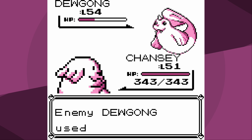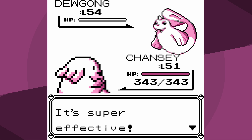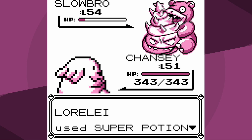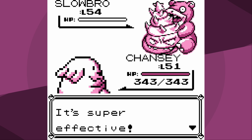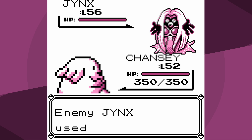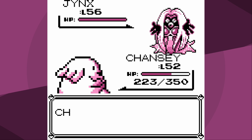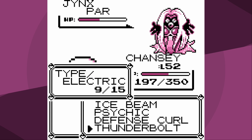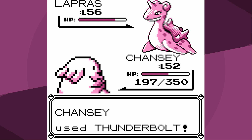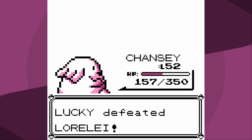I get hit by Growl, which actually helps me. I knock out Dewgong, Cloyster's not that bulky so we knock it out in a single Thunderbolt, then Slowbro comes out - it'll take multiple hits but the only attack it can use is Water Gun, so not worried. I make it to Jynx at full health, set up a few Defense Curls, and after three Thunderbolts I get paralysis on Jynx. I'm over half HP for Lapras. It's pretty bulky so I'm not surprised it doesn't go down in one hit, but we're not frozen - Lorelei is down.